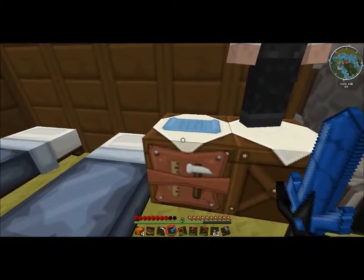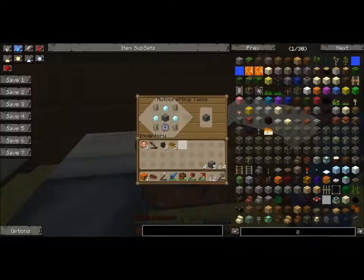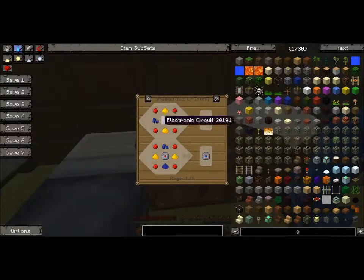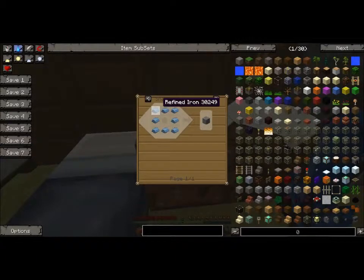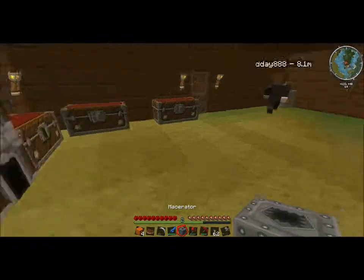Anyway, crafting table here, our automated one. We already have the stuff in it to make a macerator — our first macerator. In case you missed it, we made a little circuit using all this stuff, and a machine block using refined iron, three diamonds, and some flint, and now we have a macerator. Go place it by our setup right next to each other, then we won't have to do anything.